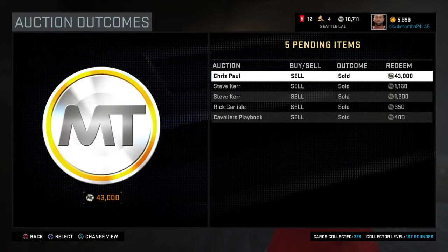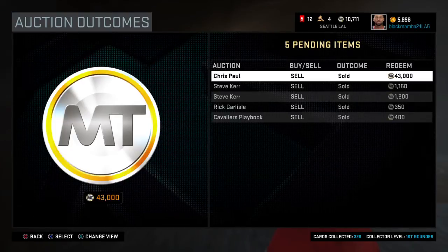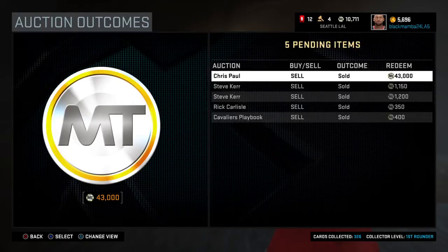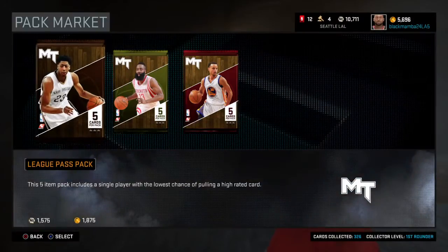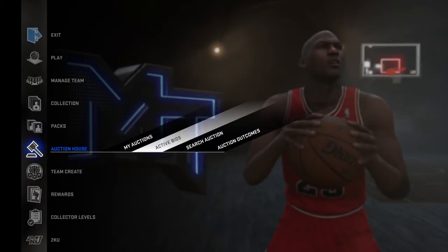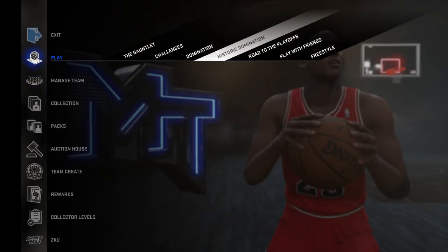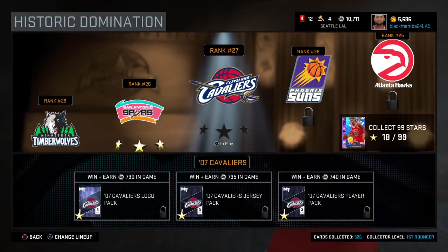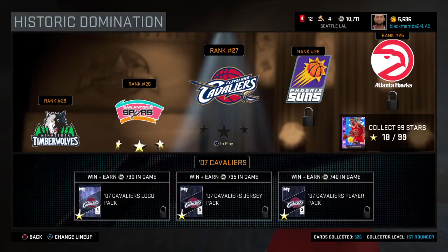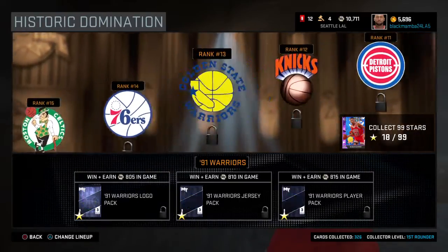Definitely guys, continue to snipe and practice. You might not get it right away, but eventually you will. When you get it, it's like money in the bank — you can go out and shop for players, buy whatever you want, and not worry about it. As long as you've got 500 to 1,000 MT you can begin sniping and you'll get your money back. Hopefully I have more historic pack reward openings and we can get a good one. I'm going to start going hard to get this over with — we still got some teams to go and it's fairly simple with Dirk and Kobe Bryant in my lineup.